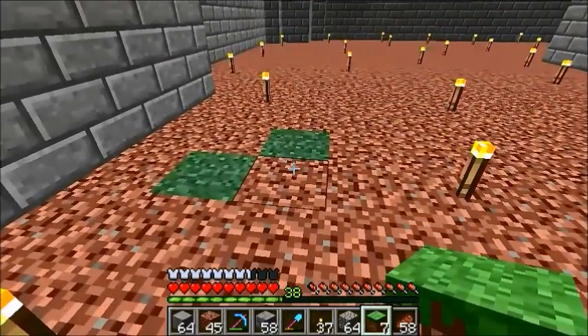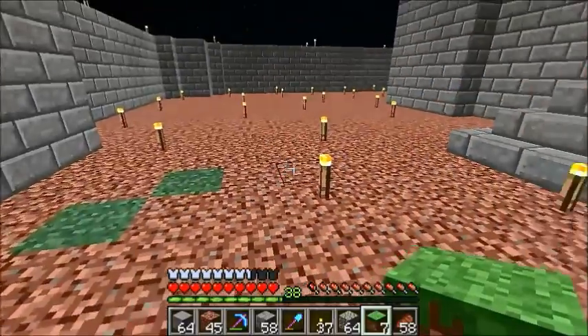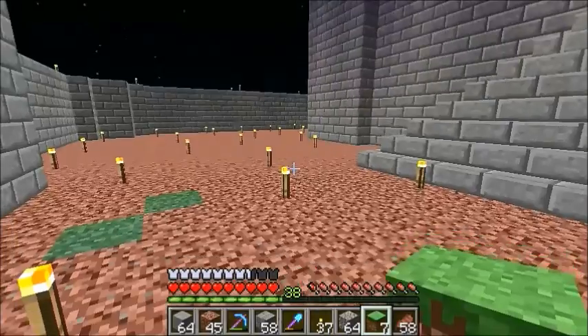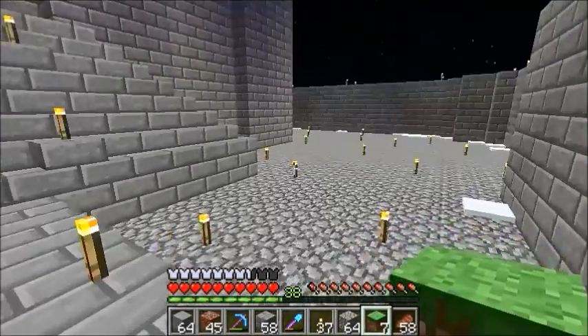As you can see, green is contagious. And if I put just a couple of these in there, before I know it it'll all be nice and green. So I'm going to fill in this side and do the same thing and then we'll go from there.